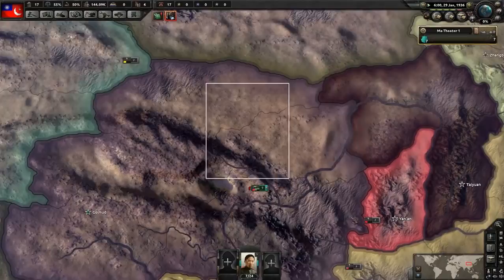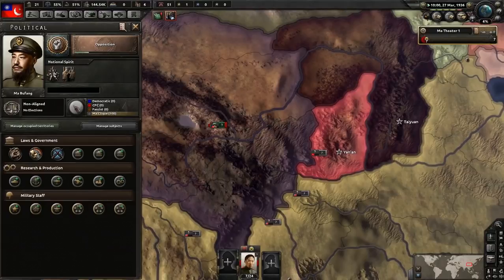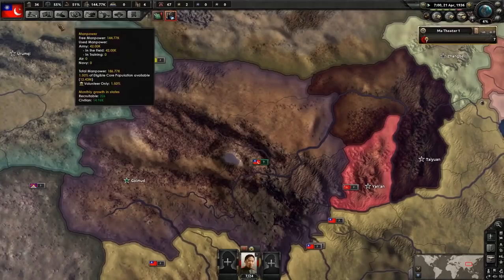We're going to go for partial mobilization. There's a benefit of two things: you get more civilian factories through less consumer goods usage, and partial mob also gives you a boost to military factory production — 10% on civilian production and minus 30% on the military factory production cost. That will give you, in most cases, one extra military factory before we start declaring war.